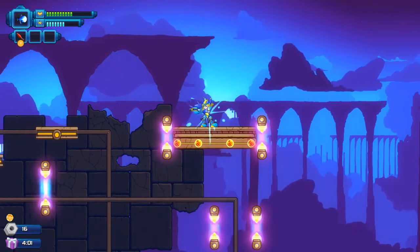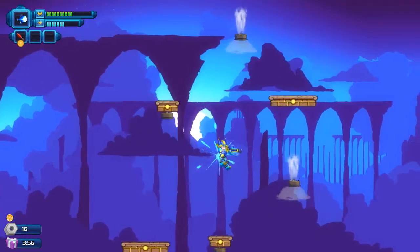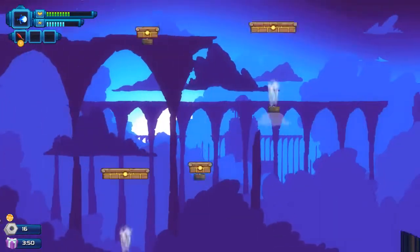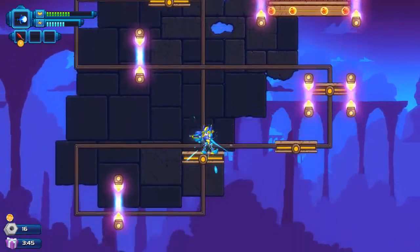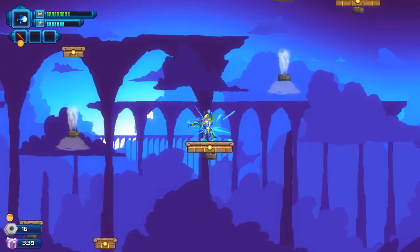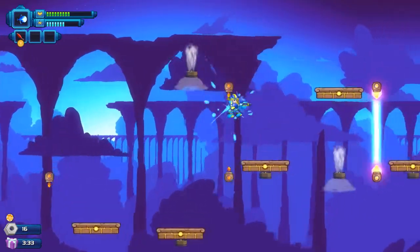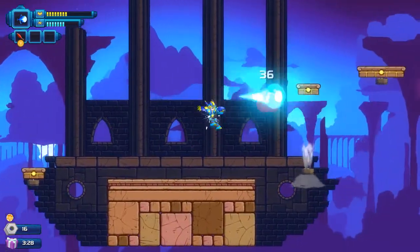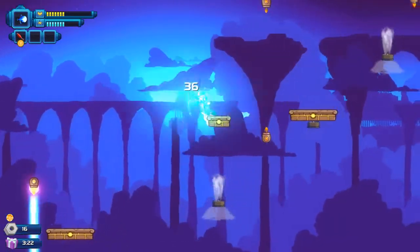How the hell am I gonna get down? That goes there, and that goes there — oh no. I was really hoping I would land on something but I didn't, and I forgot that I have an air dash. Okay, can I look down? I cannot look down. Oh god, okay — don't panic. Don't forget you have an air dash — whoo! Okay. Was that worth it? Probably, if I didn't mess it up so badly.